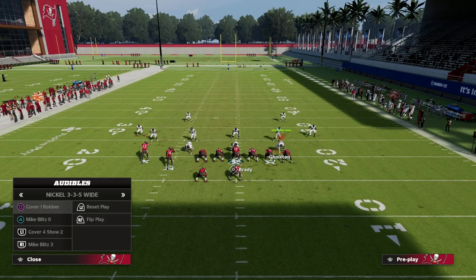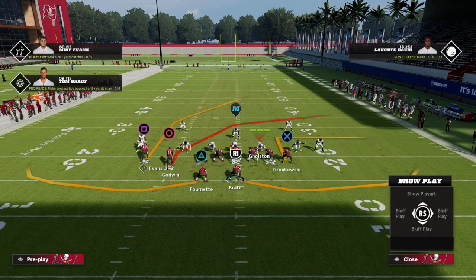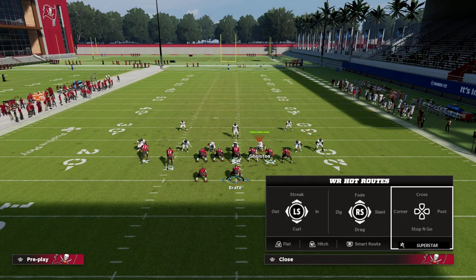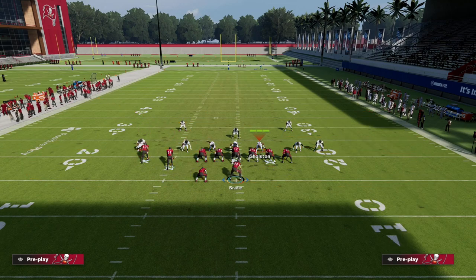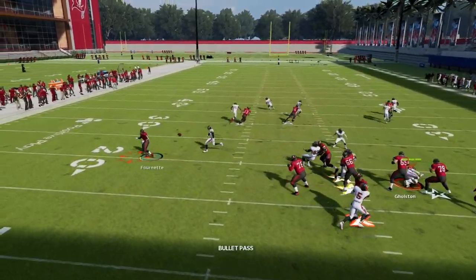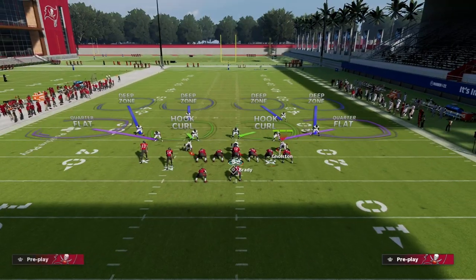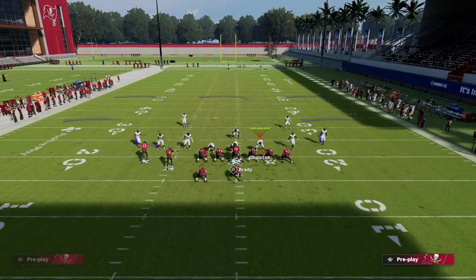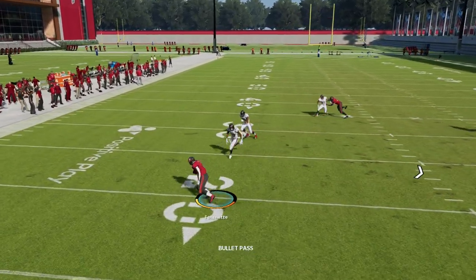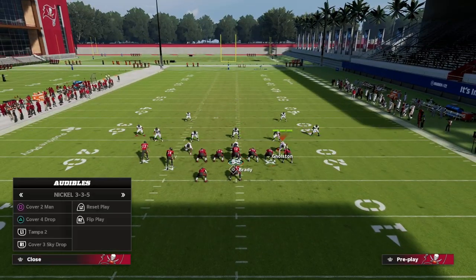Against man-to-man, one thing you can do is leave the post route to Mike Evans, or put him on a smart-routed in route. Against man I like to run, and against zone I like to sit. My running back's quick out is my favorite route against man-to-man — it's also really good against a blitz because of where the running back is positioned out on the field. If they're not playing hard flats outside, you can throw that running back route against that coverage.